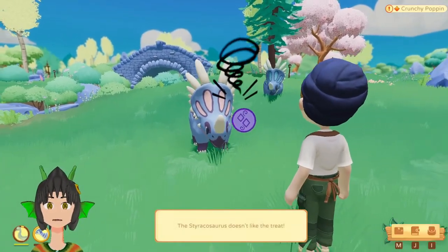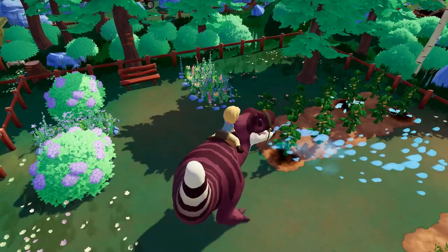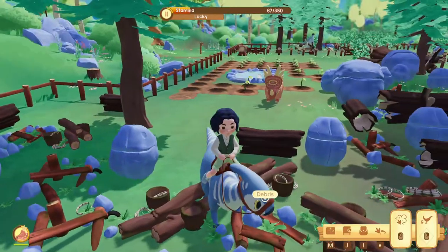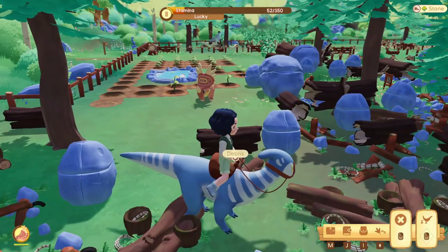This brings us to tip number 6: Dinosaur abilities! Every dino has two abilities, such as running, digging, farming, and watering. Using these abilities will cost you stamina, so beware.